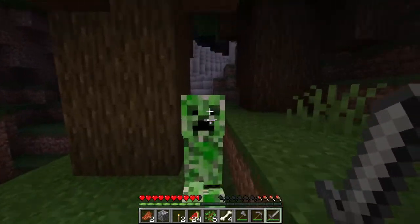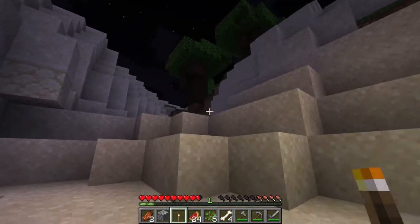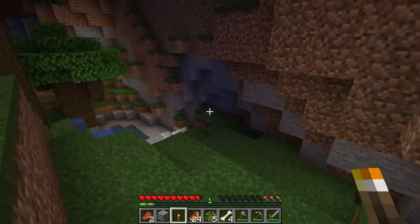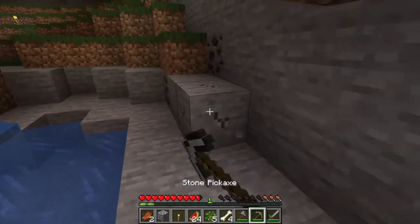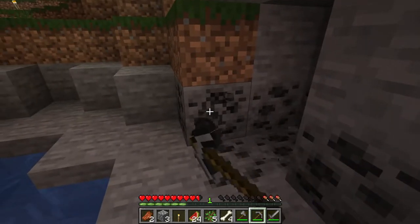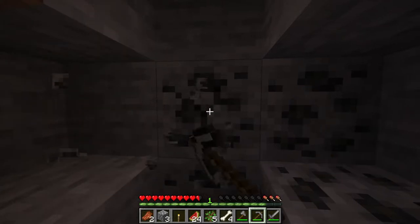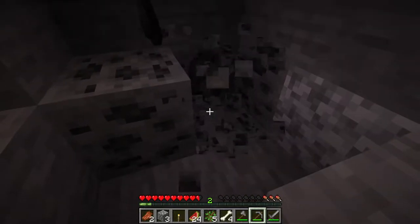Nobody likes the creepy crawlies. We can even have a staircase that leads up to here. I think this is where we're gonna call base. It's close to spawn, so if we have any newbies — like me — show up, I can easily go around and just chat with them, go see what they're up to. And we have a decent amount of coal, which is gonna come in really handy because we don't have much to our name at all. So I'm gonna get this coal, grab some resources, and we're gonna try — and I mean try — to get this cave base underway.